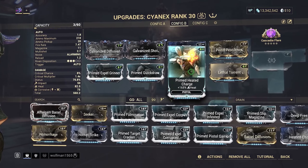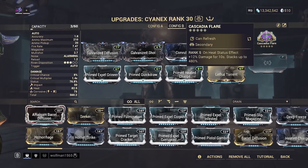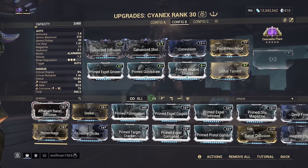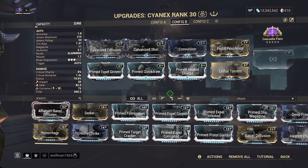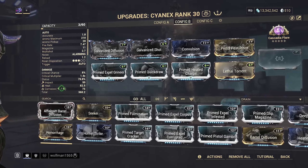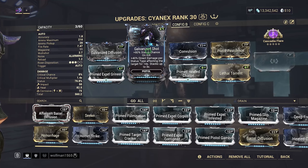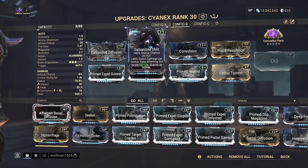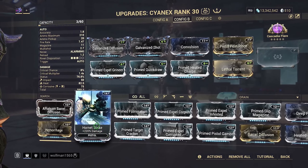We have prime needed charge to proc heat with cascadia flare. This gives us all of our damage so we don't have to use a hornet strike, plus this is more than double the damage. We're putting on a ton of damage and we're going to get even more elemental damage from viral because galvanized shot is actually multiplicative on this weapon - it is not additive.